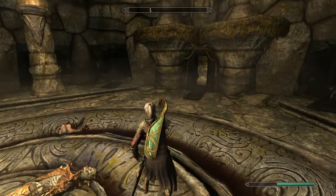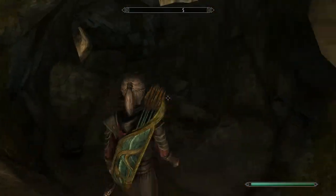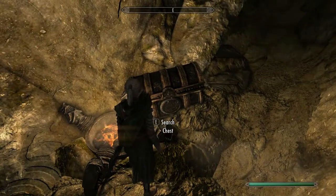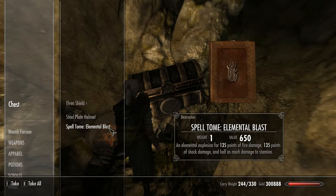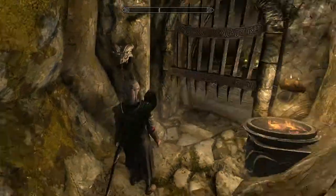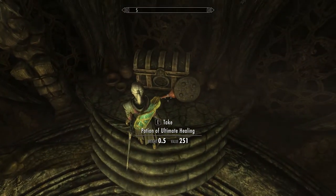So you can run around here looting if you want to. Come through here — a couple of soul gems, nom nom. There's a boss chest with random loot in it. I'll take that — 250. Spell Tome: Elemental Blast, which is a damn good one. And come up here — that's another one of the things I wanted to get. There's another boss chest here as well.